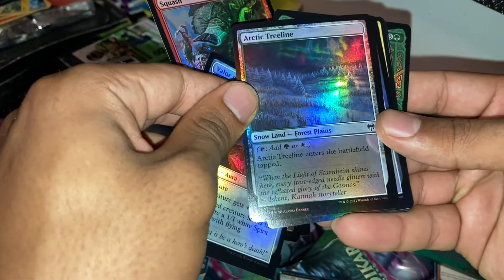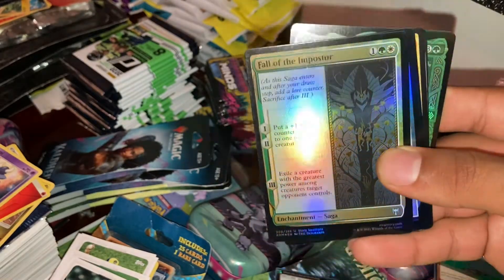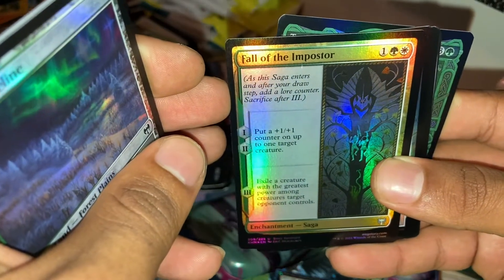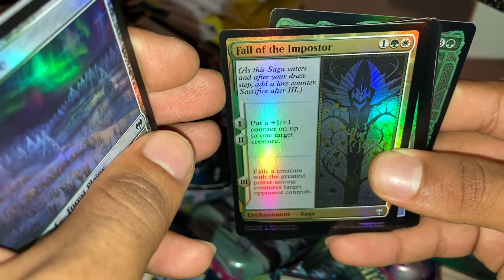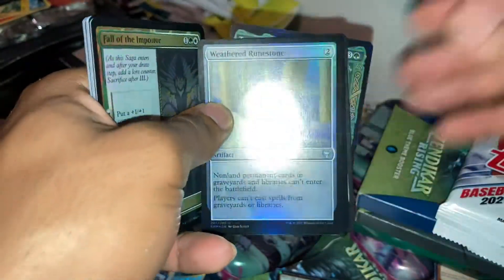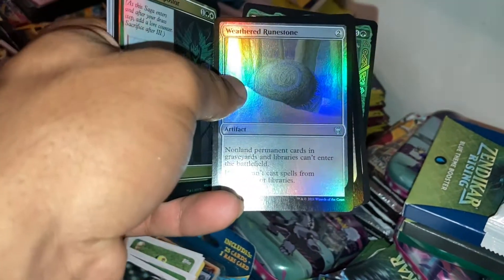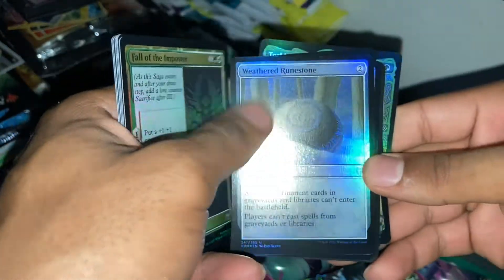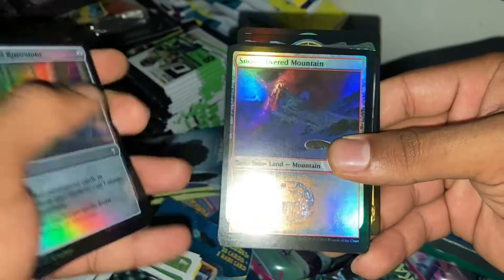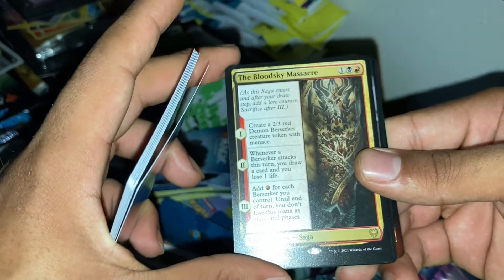Arctic Treeline — enters the battlefield tapped. Fall of the Impostor — enchant saga; after your draw step, add a lore counter, sacrifice after three. Odd fact: non-land permanent cards. Any engraved version — libraries can enter the battlefield. Trying to turn the light off... alright, it's more of a vibe, maybe y'all can see better. It's a nice land — snow-covered mountain. I'll use those for my decks.